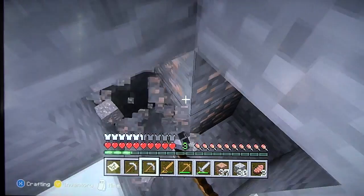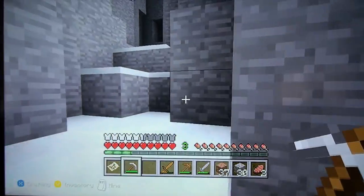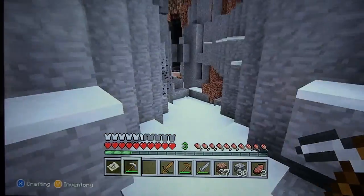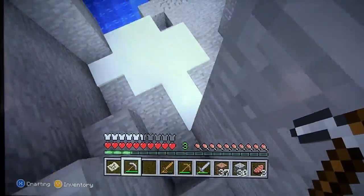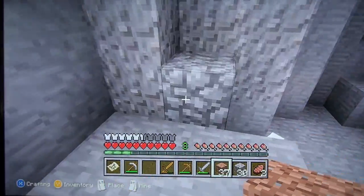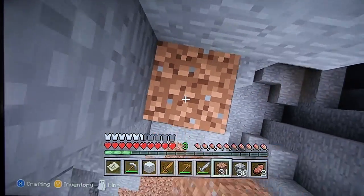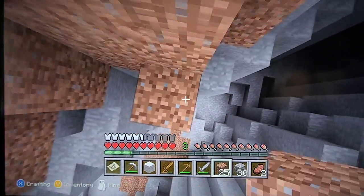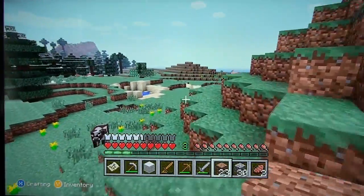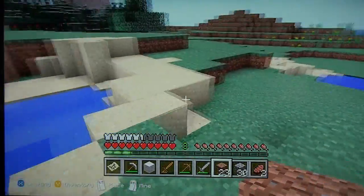I bet there's iron underneath all this snow. It's a lot faster just to melt it instead of attacking it with your hand, so that's what I'll do later. Going back — how much did I get out of that? Ooh, I got 27, that's really good. Getting my way back up right here. Ooh, a sheep — must have fallen and died. That's kinda sad, but stuff happens.